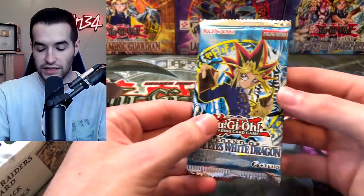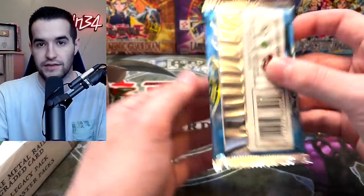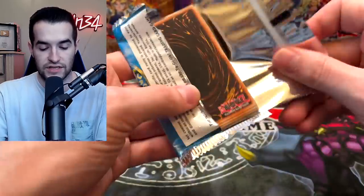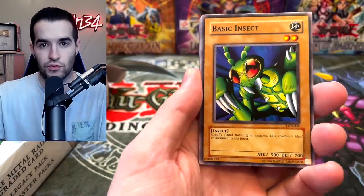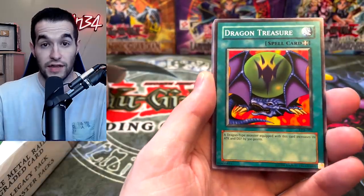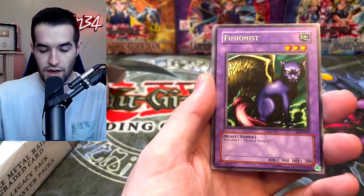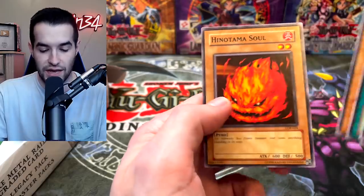We have a Legend of Blue Eyes White Dragon Legacy Pack. This could be good — an old school Legacy Pack. Let's see if this gives us anything epic. Could be the Blue Eyes White Dragon, Dark Magician, Red Eyes Black Dragon, Monster Reborn, anything like that. We get Dragon Treasure, Head of Exodia — we'll take that! Kumutoko, Raigeki, Beaver Warrior, and Fusionist — a regular rare. Also King Fog, Electro Whip, Frenzied Panda, and Hino Thomas.